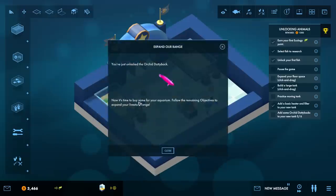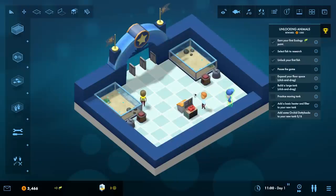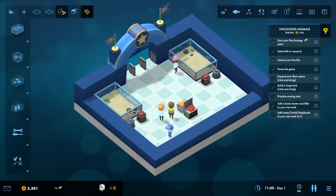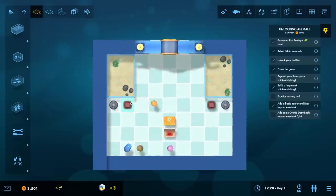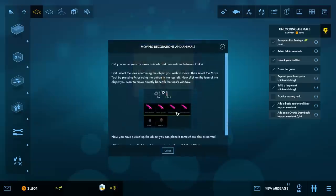You've just unlocked the orchid dotty back - now it's time to buy some for your aquarium. Pause the game - that's easy, hit spacebar. Expand your floor space - click and drag. Over the top here is where we can expand things - we have stairs, platforms, walls, filling in floors, moving things around, demolishing stuff. Let's go ahead and expand our floor - it goes to top down view.